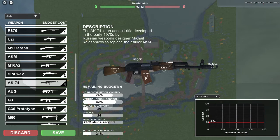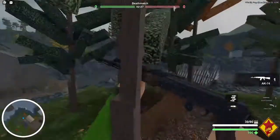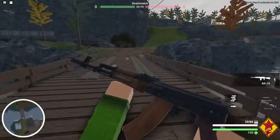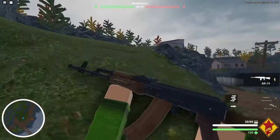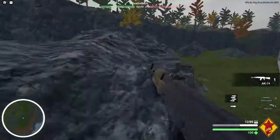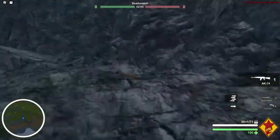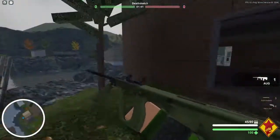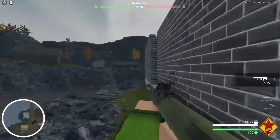The next category is the MAG category, which has two attachments. The first one is Extended. It's pretty self-explanatory but more complicated than you think. In most guns this attachment will give 10 more bullets to your magazine. However, in some weapons - for example the AUG, which already has 30 rounds - putting an extended mag would put the magazine capacity to 35. For the SKS it gives only 5 more magazine capacity, for the M40 it gives 10, and for the SVD it gives 5 more.